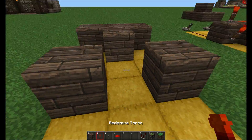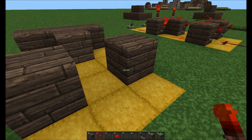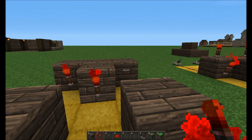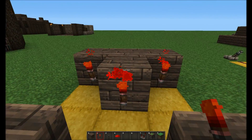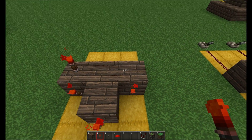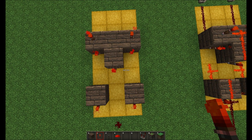Next I'll show you the redstone torches. Coming from the end where your machine is, you're going to need to put redstone torches on all of the faces just like that. Then the last two redstone torches need to go on top of these two blocks here — that one there and that one there. That's what it looks like from above at this point.